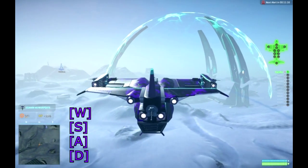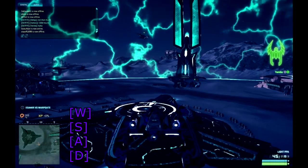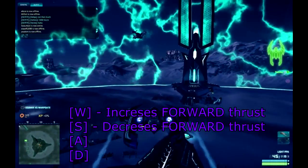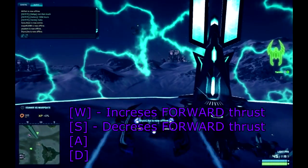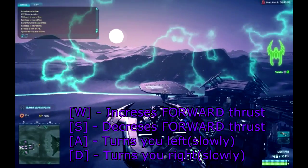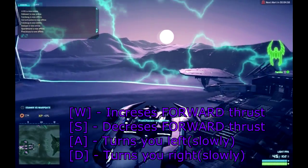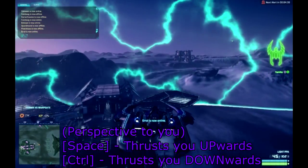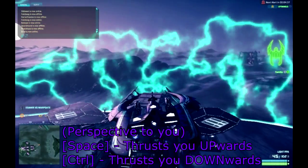So what do the W, A, S, D buttons do? W key induces forward thrust. S button reduces this forward thrust that W key has induced. A key and D key slowly let you turn left and right from your perspective. SPACE thrusts you upwards, but CTRL downwards.